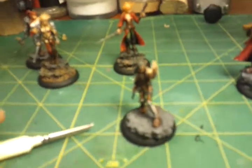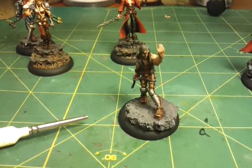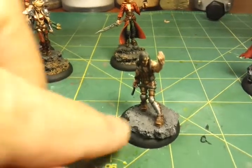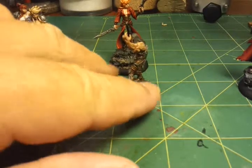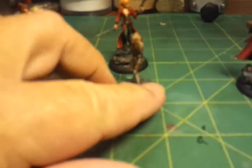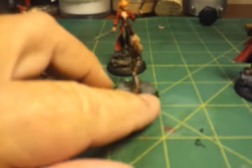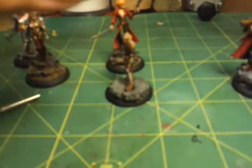I didn't know what I was going to do with his hair. Actually, that's all wash - there's no paint from the pot. It's all done in a black wash. I did a gray primer and then just washed it, darkening it where it needed to be darkened and leaving it light where it was going to be light.